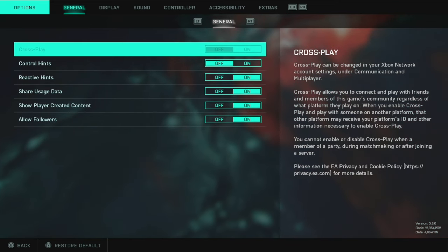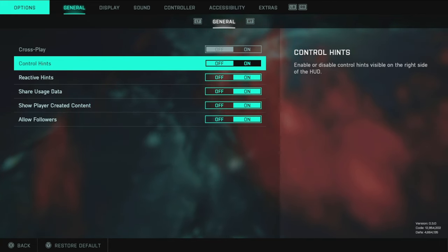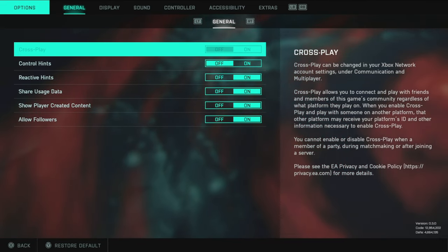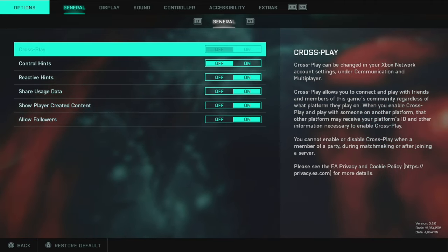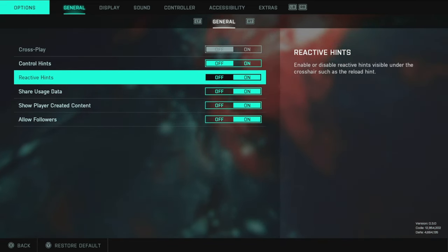For general settings, it's pretty standard. Cross play is default on console and you can't really change it at this point in time — if you play with PC players you'll just go into a game with them, which is entirely up to you. Controller hints I have off, and the rest are on. Pretty simple.